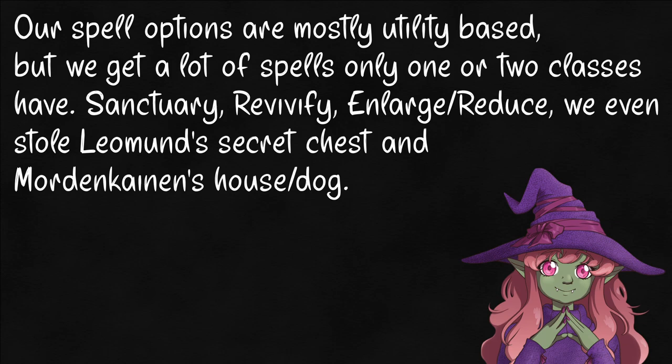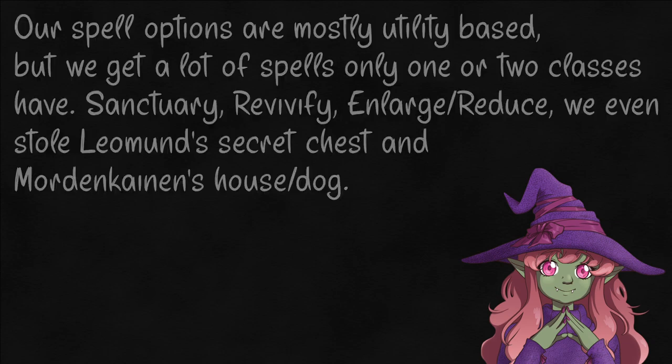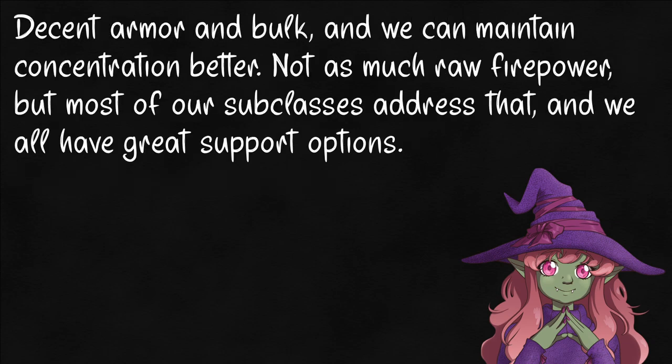We can pick from that full list every time we prepare — one day I might mostly have Cleric spells, and the next be a mini Druid. We're pretty tanky for a spellcaster at 1d8 HP and medium armor and shields. Our saving throws are Intelligence and Constitution, so we keep our focus and wits about us even when we're taking a beating. We start with Thieves' tools, Tinker's tools, and an Artisan tool of our choice, and that actually does matter for us — we use them as our spell focus, so we can cast with anything from a lockpick to a monkey wrench. And we're proficient in firearms and simple weapons.